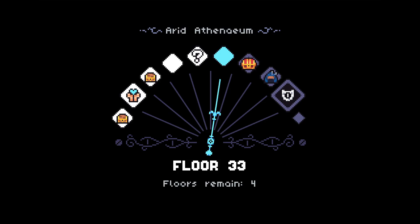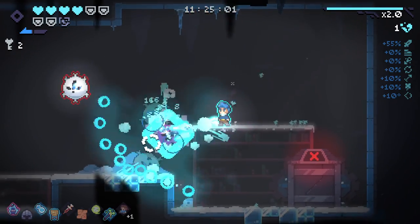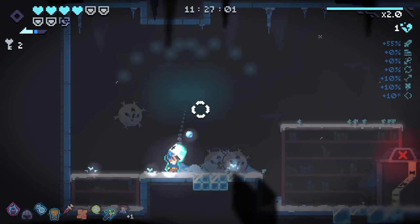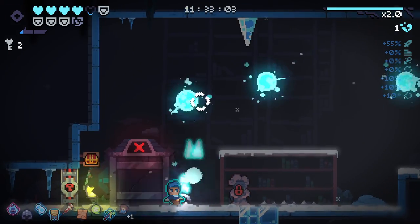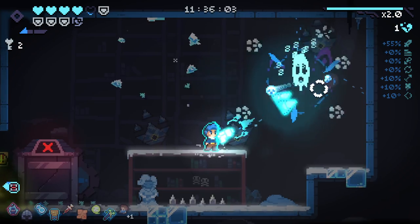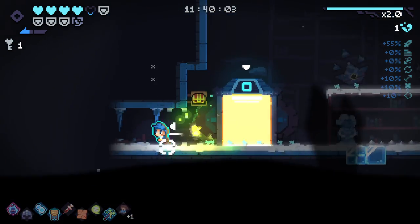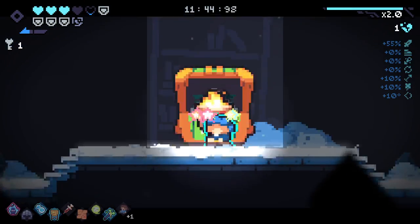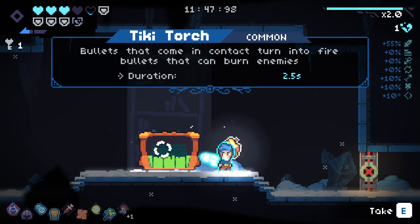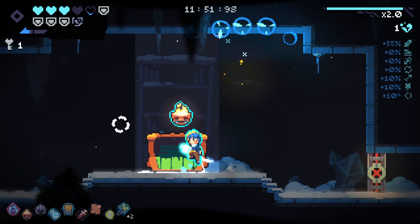This is so fun - this is such a cool little build we've got going here. Chest room, yes please. With all the shields we've got, I'm definitely going for the chests. What are you going to give us? What the hell is that? Bullets that come in contact - this is like an orbital that we can pass stuff through to turn to fire bullets.